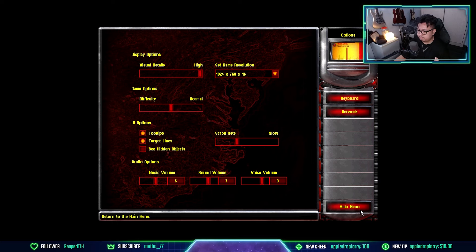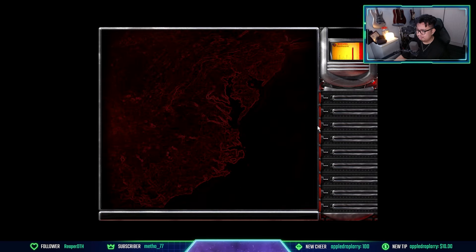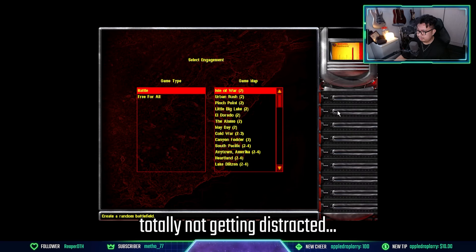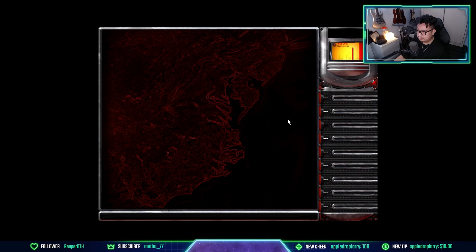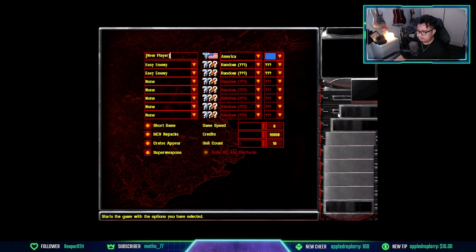So if I go to single player skirmish — takes a while to load — there you go. There's a random map generator as well. Let's try making something here: inland, snow, very large, all extreme with eight players. Let's generate the map and there you go, you get something like that. Let's go all easy and start the game to see how it runs.